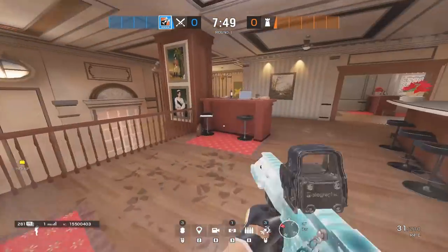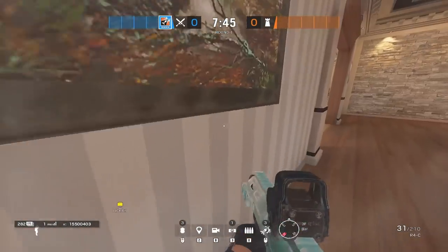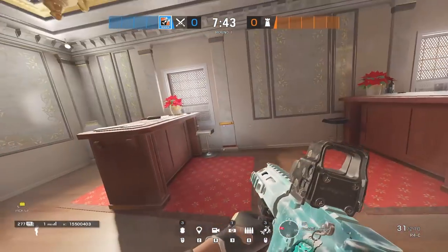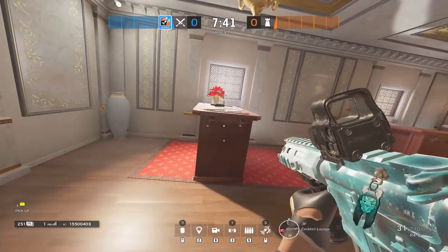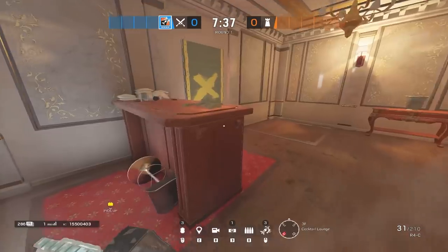This is bar one, and this is bar two. This is bar two rotate, because usually there's a rotate right there where I knifed. Then we go into cocktail lounge. This is C1, C2, and C3.